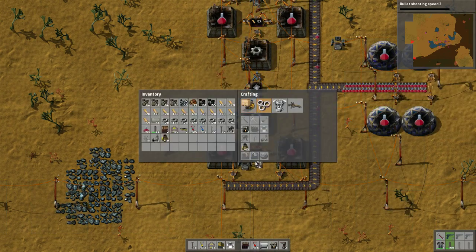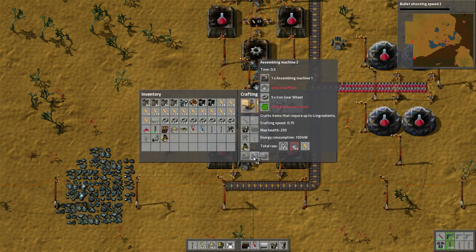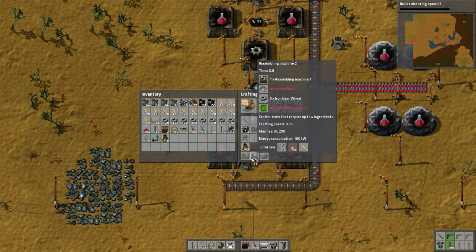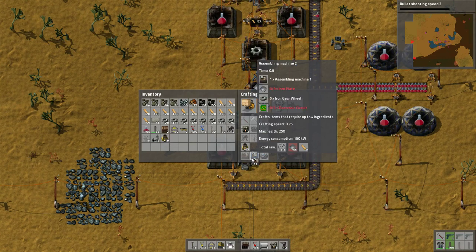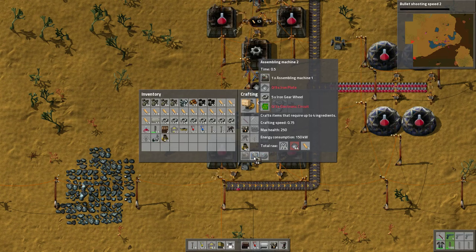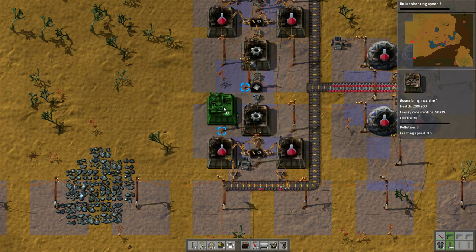Are the Assembler 2s much faster? I know they are. They take more power - another 60 kilowatts - but they craft 50% faster. So eventually we'll want to upgrade to those as well.